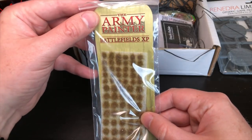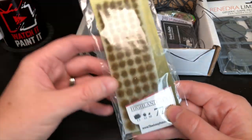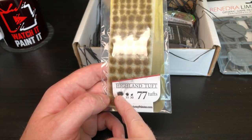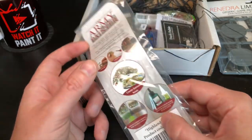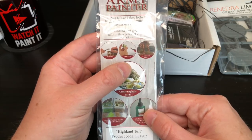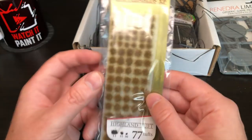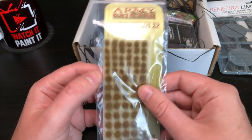We've also got some Battlefield XP by the Army Painter — these are Highland Tufts. You get 12 big tufts, 35 medium tufts, and 30 little tufts — 77 tufts in total. It shows you examples of how to use them: peel off, glue on, stick to base. I'll do a tutorial on this. I wanted some tufts as well — not sure they'll go perfectly with the grass I've got, but we'll find out.